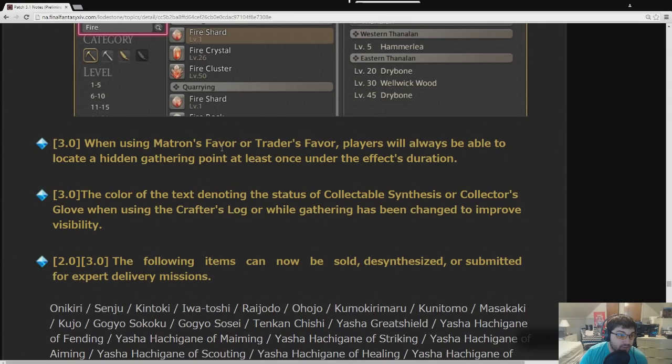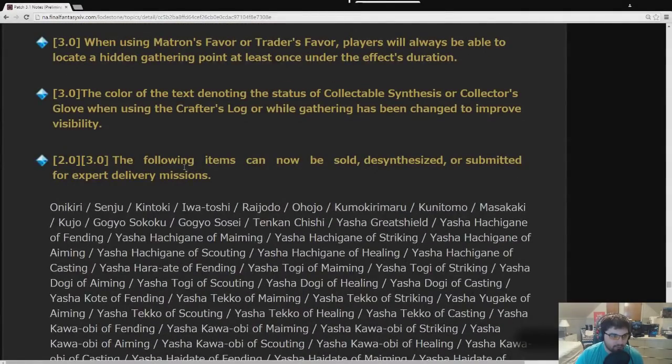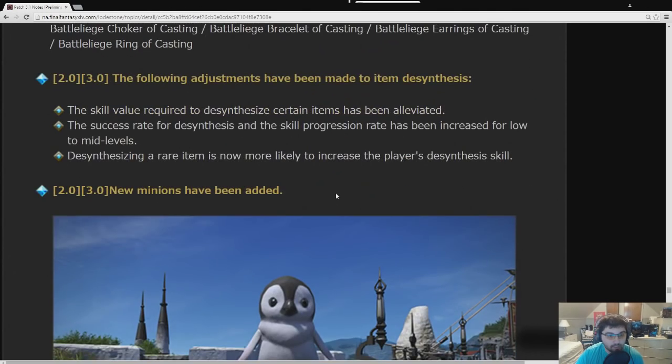They're now guaranteeing players will get at least one favor item when using a favor — it still sucks to get only one, but it's better than none. A large number of items can now be traded in for expert delivery, sold, or desynthesized. Following adjustments were made to desynthesis: the skill value required to desynthesize certain items has been alleviated; success rate for low-to-mid tier items has been increased; and desynthesizing a rare item is now more likely to increase the player's desynthesis skill.